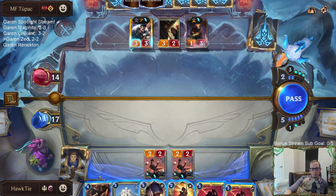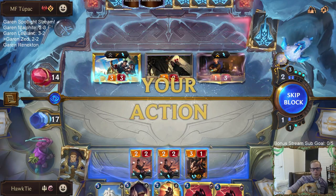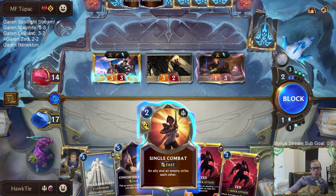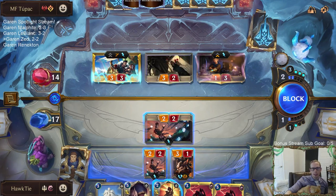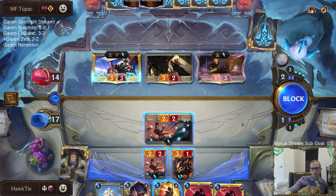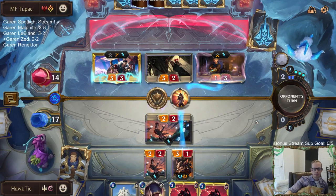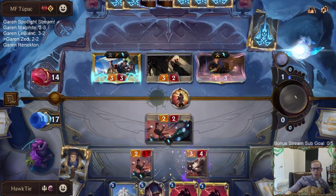Let's see all of it - slow down. We will reform. I'm worried about Whirling Death. I want to go Grizzled Ranger Single Combat to kill the Ezreal, but I'd also really like to block the Draven - but that opens up Whirling Death. Draven's champion spell... these champions are pretty good. Wow, okay, I guess that's not the worst because now they don't get to play the Mystic Shot.